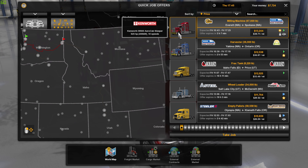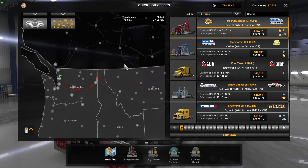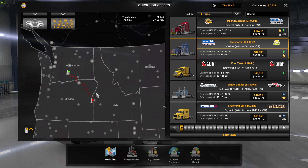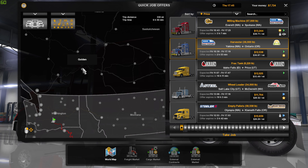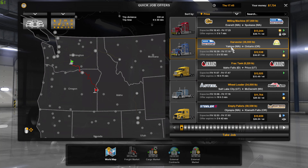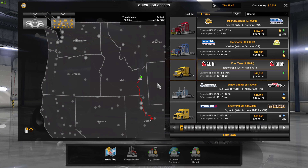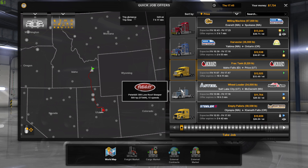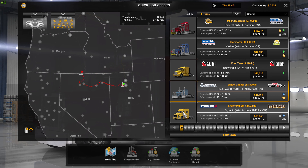I'm going to take another trip right now. I want to go through cities I haven't discovered yet, like Ontario — wait, isn't Ontario in Canada? Anyway, that's from Washington to Oregon, maybe Idaho to Utah. Idaho was working fine earlier. Utah to Nevada would discover a couple of cities but it's a long trip. This looks good — 350 miles. Let's take this.